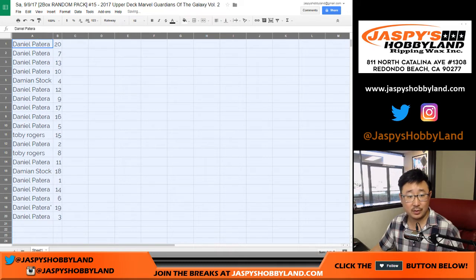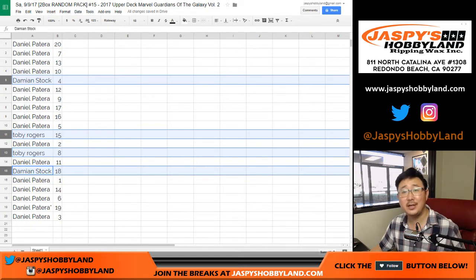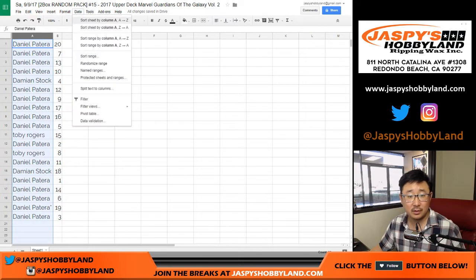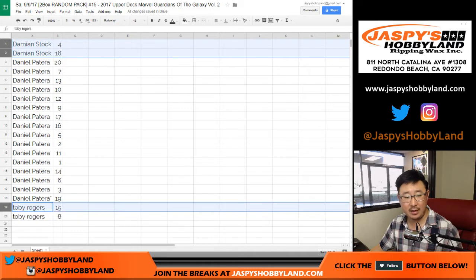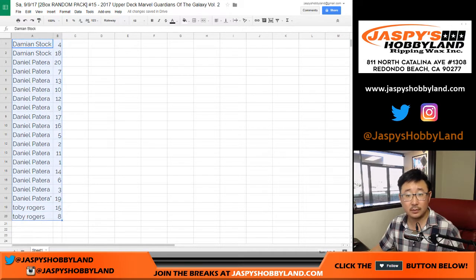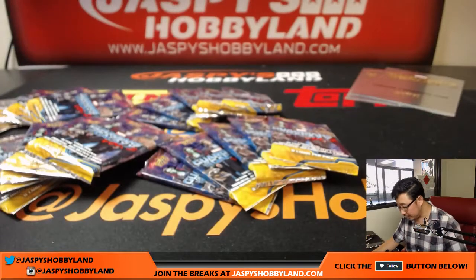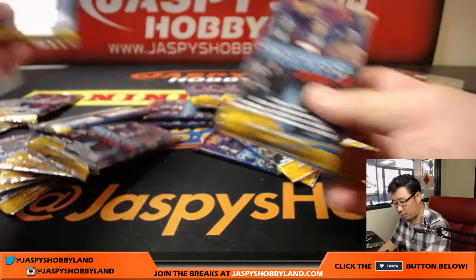All right. Damien, you have four. Toby with 15. Toby with eight. Damien with 18. Daniel, you have the rest. So Damien with four and 18, Toby with 15 and 8, and Daniel gets everything else. I'm going to do Damien first, then Toby, then Daniel.